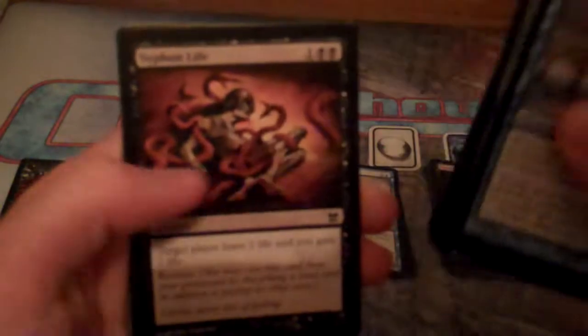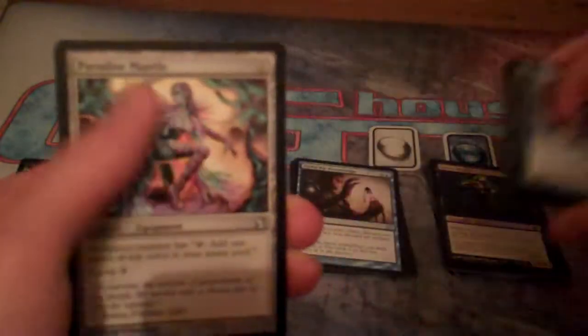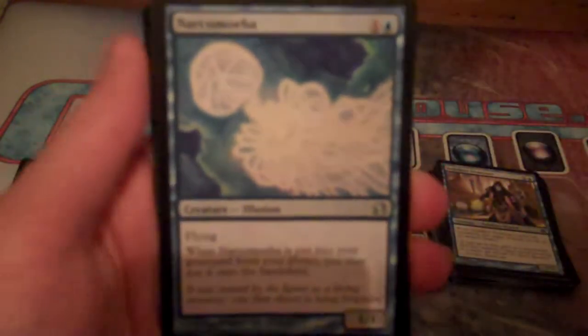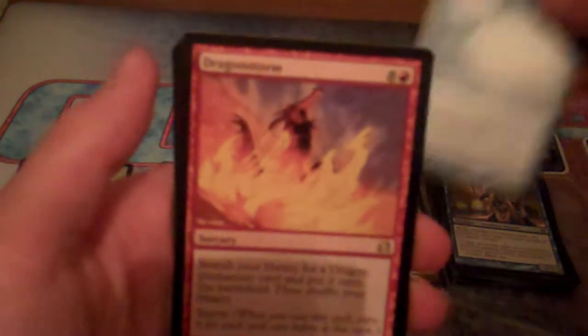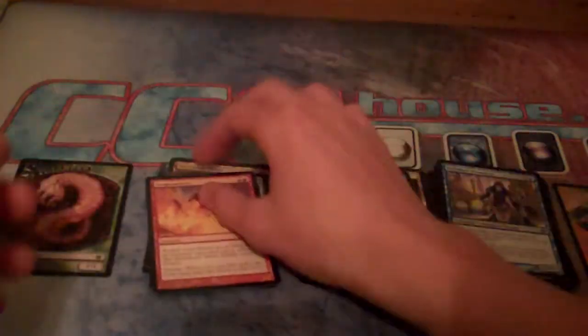Let's go straight into pack two. Here are some commons: Pestermite, Search for Tomorrow. Siphon Life — used to be an uncommon. Going straight into our uncommons: Paradise Mantle, worth a little bit; Vivid Grove, waste of a slot; Narc Amoeba, really good — I need some of those for my Dredge deck. And our rare is Dragonstorm. And we've got a Runed Stalactite.